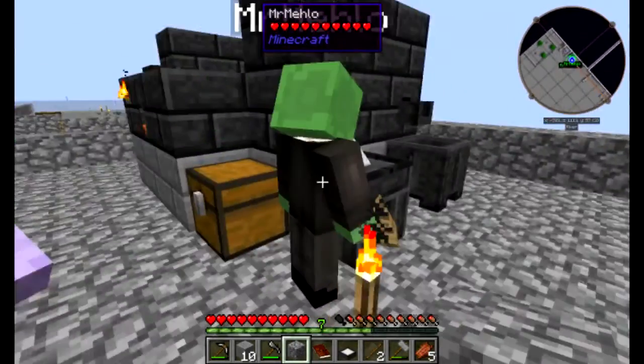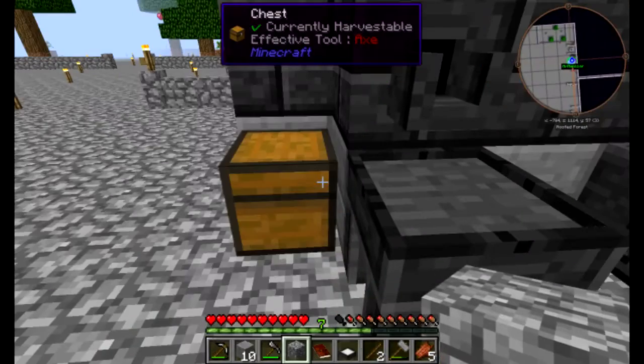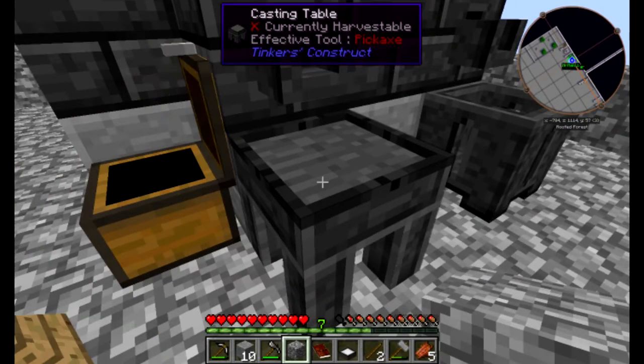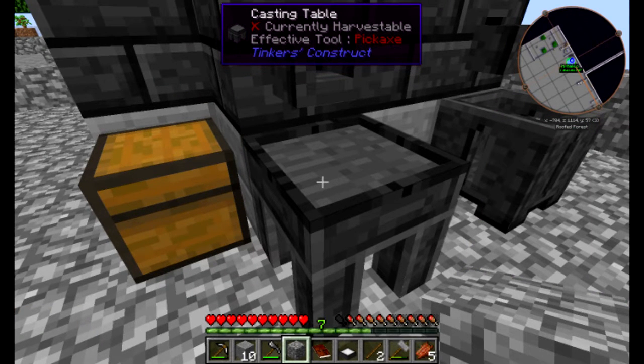Iron spike. There was a wooden spike in the table because I just started recording and I was like, why is there iron around the spike? Yeah, because I'm trying to make a mob grinder. So anyway, be back later.